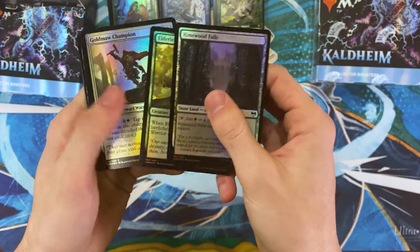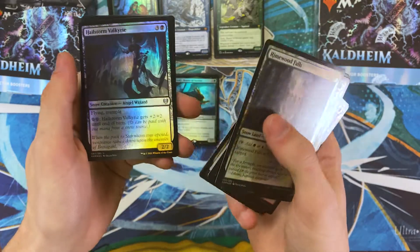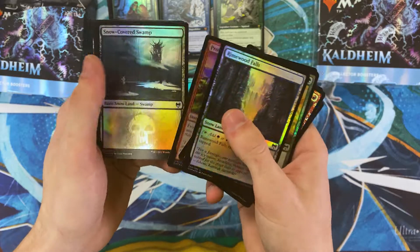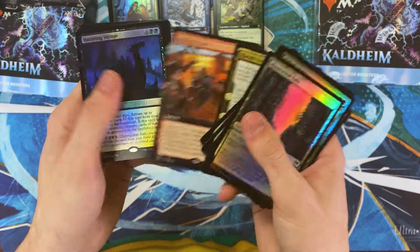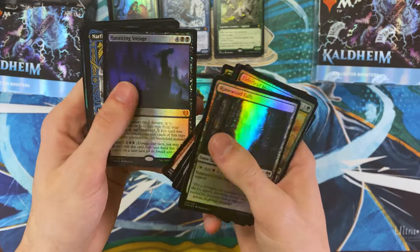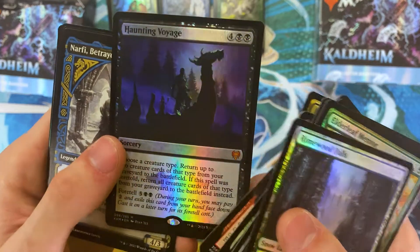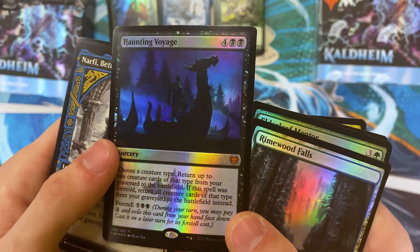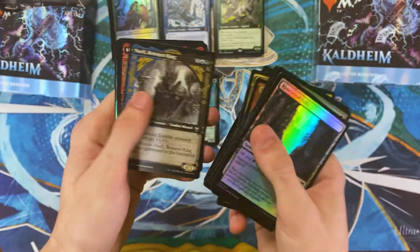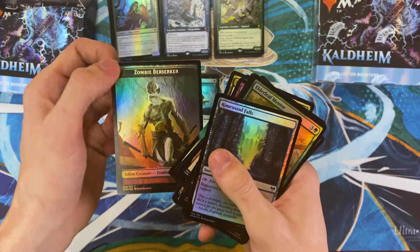Rootwood Falls. Yeah, this set had three different non-basic land cycles in it. I think that's something worth pointing out, because it's not a Zendikar set, and Zendikar is usually where we see something like that — so it stands out. The purples in this foil are also pretty solid, even if it doesn't show up super well on camera.